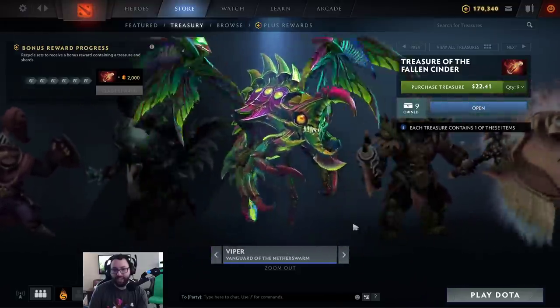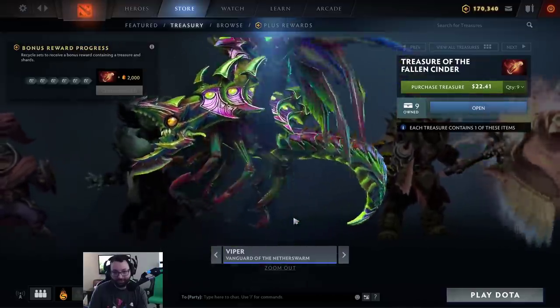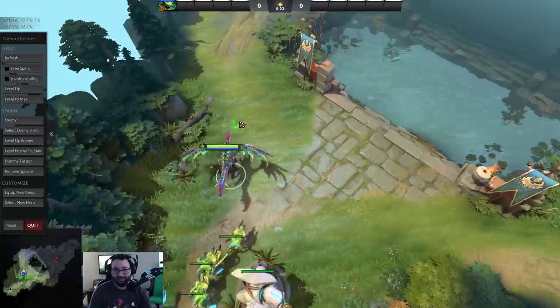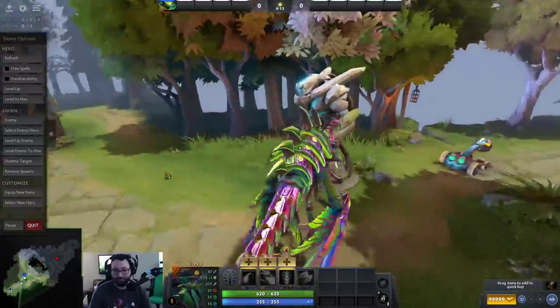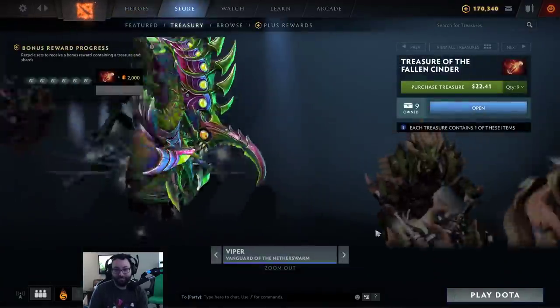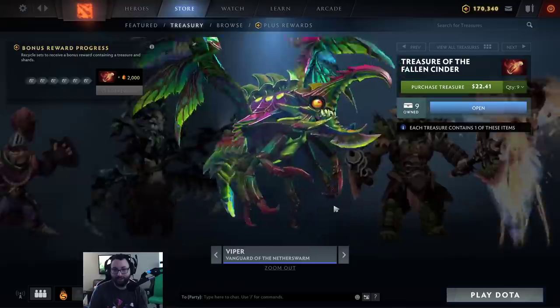Viper, Vanguard of the Nether Swarm. What the fuck is this? This set is an abomination. I don't even know what to think — this is just like, let's throw every color in the book at this model. It's a rainbow Viper and it looks like a beetle. Not a fan. I like the fact that it's crazy, but it's the wrong kind of crazy. You've turned Viper into a beetle.